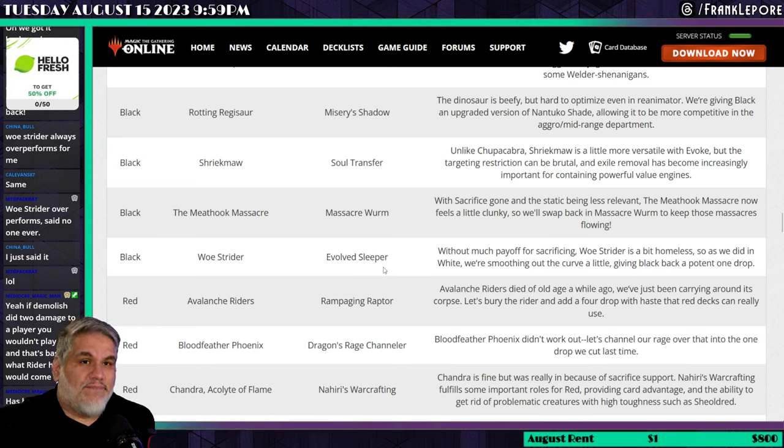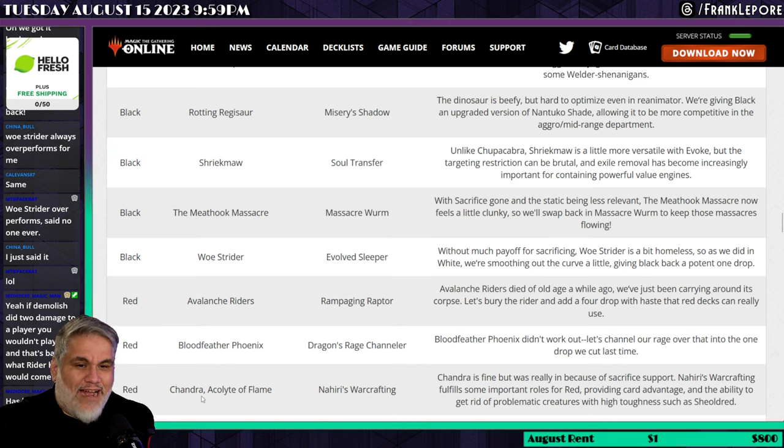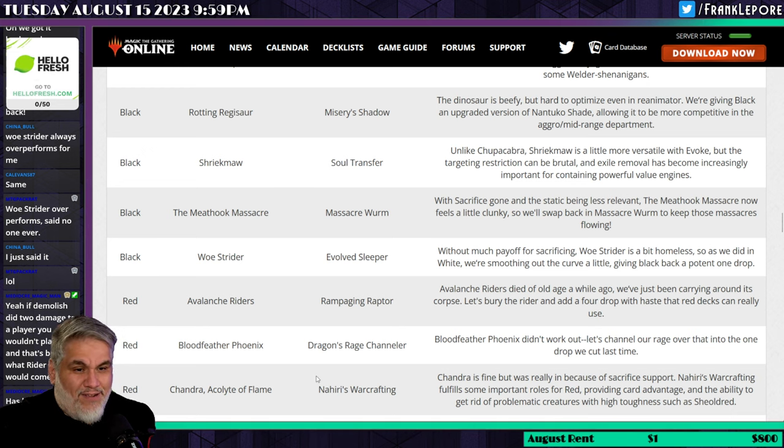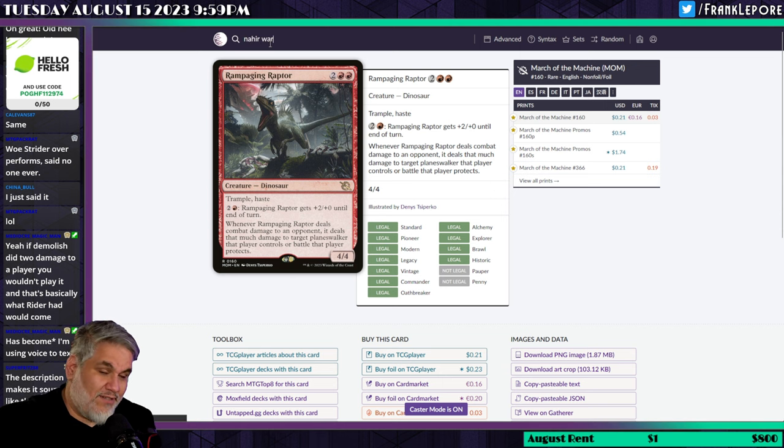Chandra, Acolyte of Flame is replaced by Nahiri's Warcrafting. I'll be honest — Chandra, Acolyte of Flame is not a planeswalker I was ever excited about. I don't think Nahiri's Warcrafting is that great either.